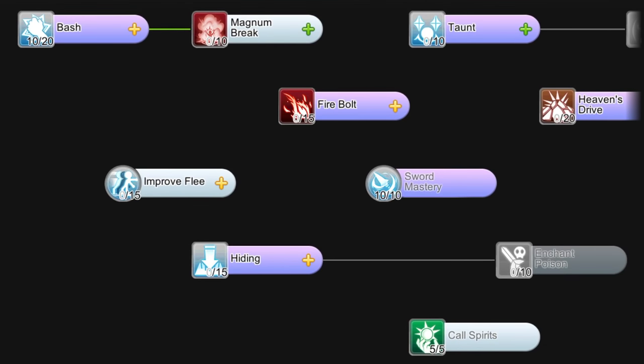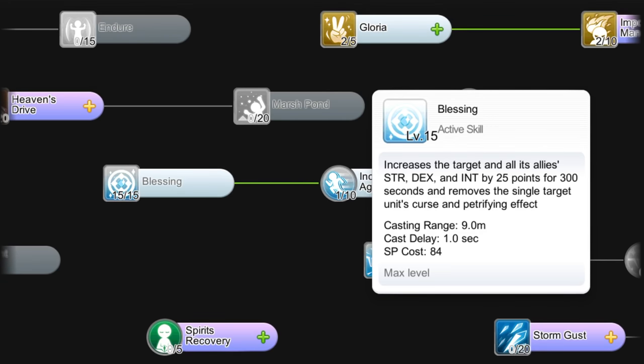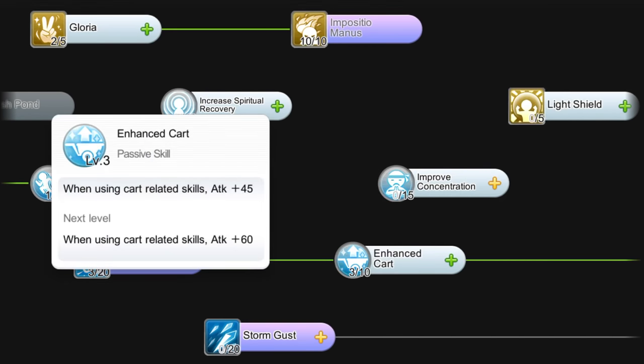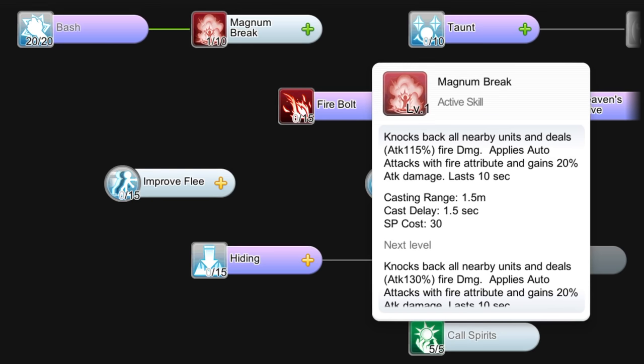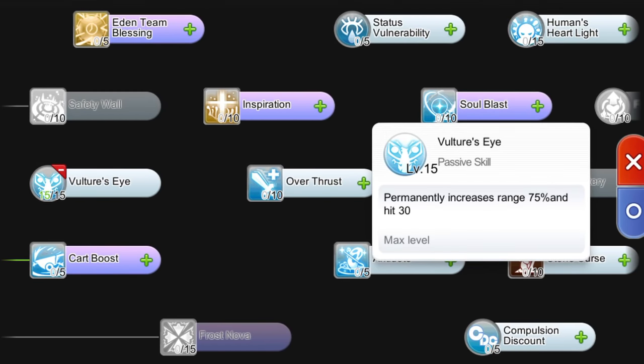Once you've reached the outburst break, you may allocate additional skill points on Level 20 Bash to further boost the attack damage multiplier, Level 15 Blessing to further increase your Strength, Dex, and Int, Level 10 Imposition Manus to further amplify your attack, Level 3 Card Attack and Level 3 Enhanced Card to activate card boost when you become a Super Novice, and Level 1 Magnum Break since using this skill increases attack by 20% for 10 seconds. Once you've changed to a Super Novice, you may get Level 15 Vulture's Eye to increase range by 75% and hit by 30. The increased range of Bash may increase the efficiency of farming as you can Bash monsters from a longer distance.